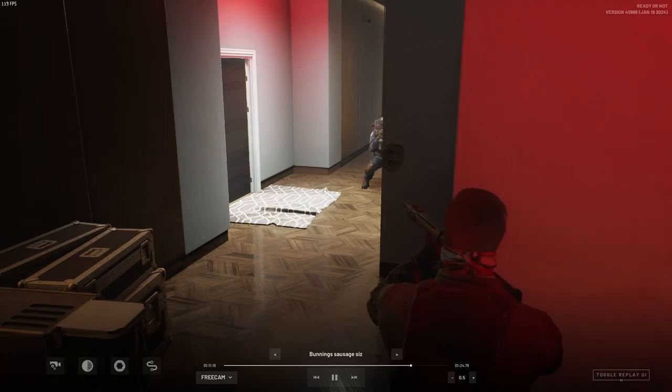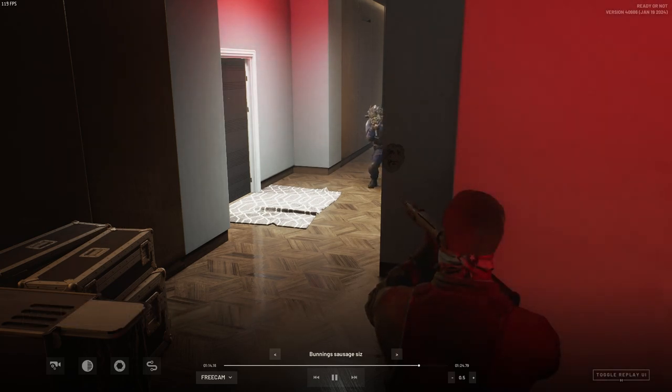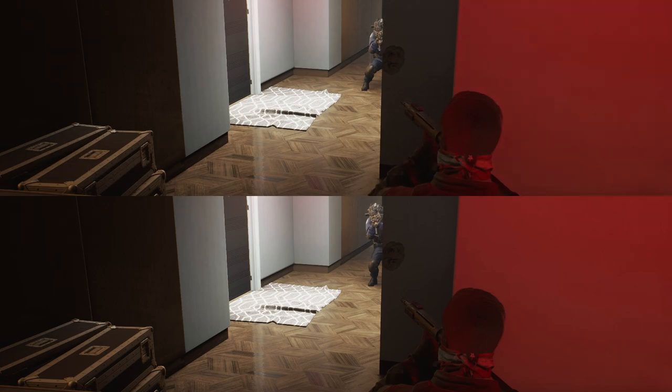From the NPC point of view you can see that the difference is actually how much vertical volume you're exposing during the lean. If you're crouching you're mainly just exposing the leg that you're leaning on, whereas when you're not using crouch you're exposing a lot of your torso and outer shoulder area.